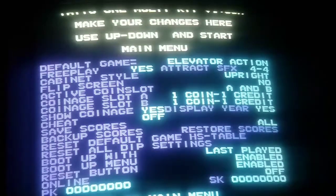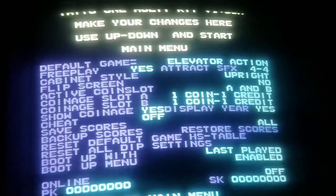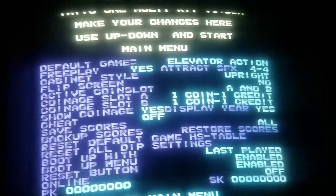Boot up menu - you enable that to get into this menu. If you disable it you can't, so there's going to be a special setting so guests can't mess with that. The reset button basically - you hold player one for four seconds at any point during any game and it'll take you to the game menu. If you have an online kit, you turn that on, put your key in, and you're ready to rock and roll to go online.